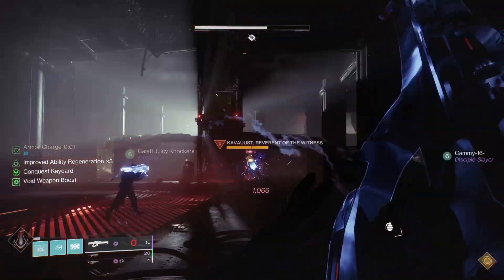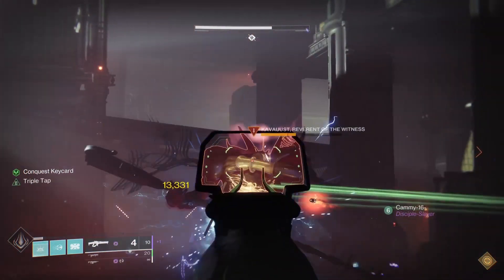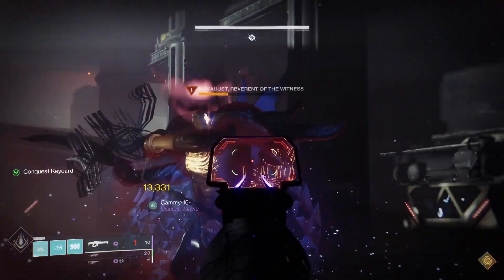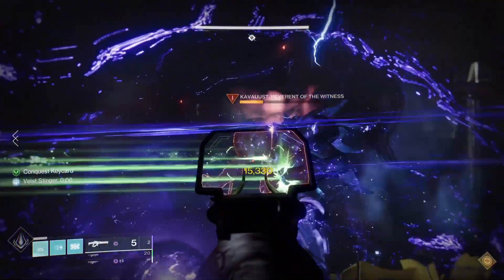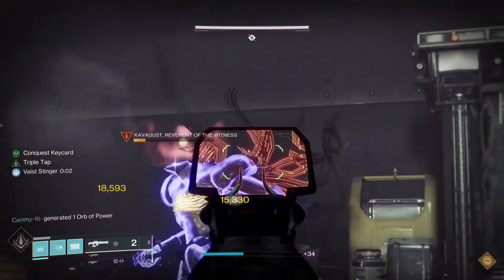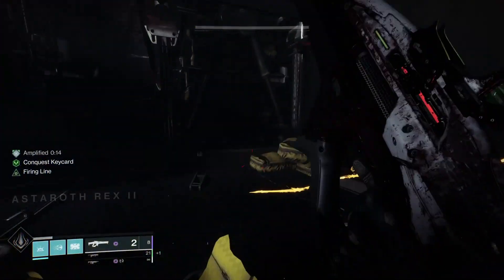We found that using disorienting grenades, also known as blinding grenades, on the Tormentors allows them — as you can see on screen — to not fight back. They're just going to walk around blinded and disoriented, and you can aim for their weak points on their chest much easier. It essentially makes these guys easy mode and allows you to bring them down quickly and efficiently, whether you're a two-man, one-man, or all three.